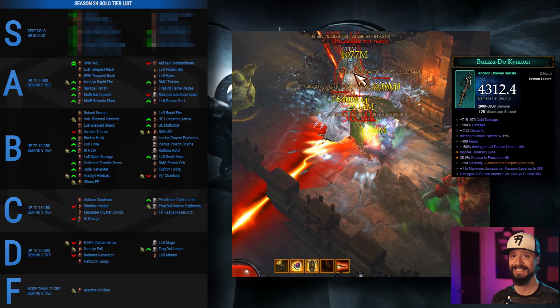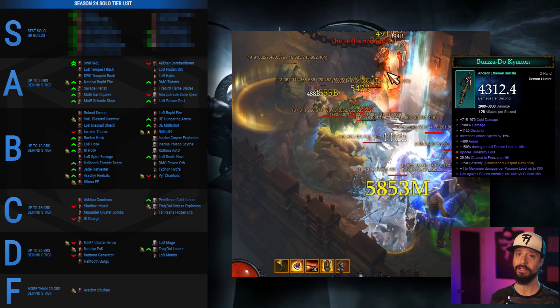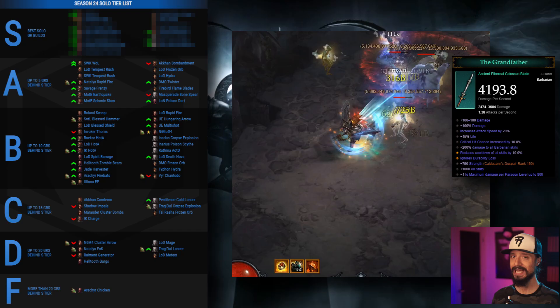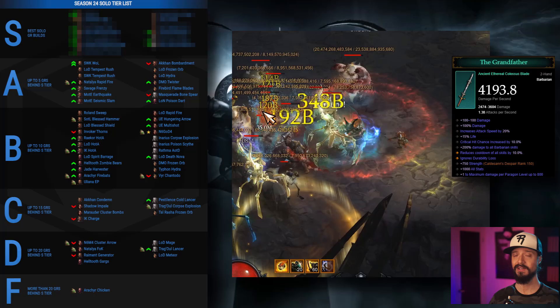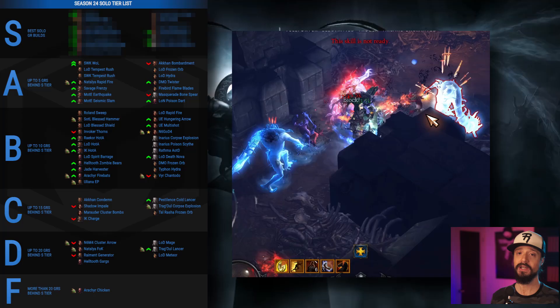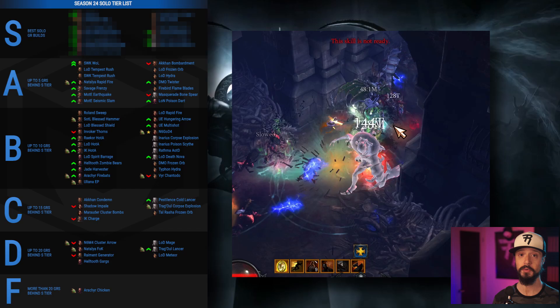The Demon Hunter Natalia Rapid Fire build rises from B to A tier thanks to the powerful Bariza, but this remains a very difficult build to gear and play, with steep Paragon requirements for it to excel. For the Barbarian, the two Might of the Earth builds rise from B to A tier thanks to the powerful Grandfather, as does the Frenzy Barb. We had the Frenzy Barb in A tier at the start of last season but demoted it to B after realizing we overestimated its ability to keep its follower alive with shouts, and thus benefit from the token that gives access to all follower skills. Then the Acombo Barbarian Crusader just can't work an Ethereal into its build — it's got the two-piece Norvald set, very strong, can't replace it, so it drops down to A tier.